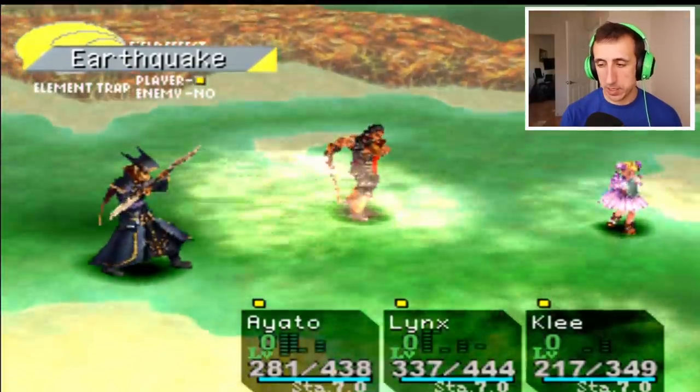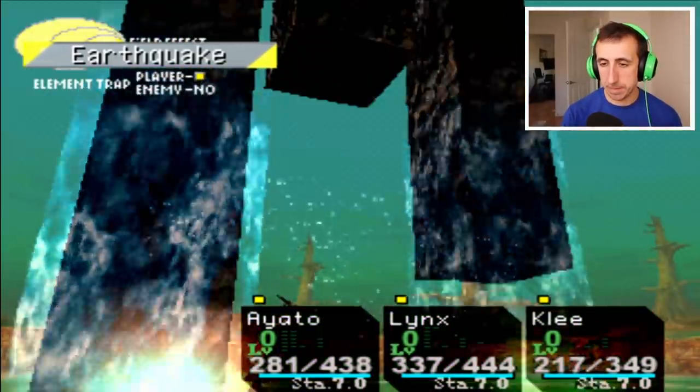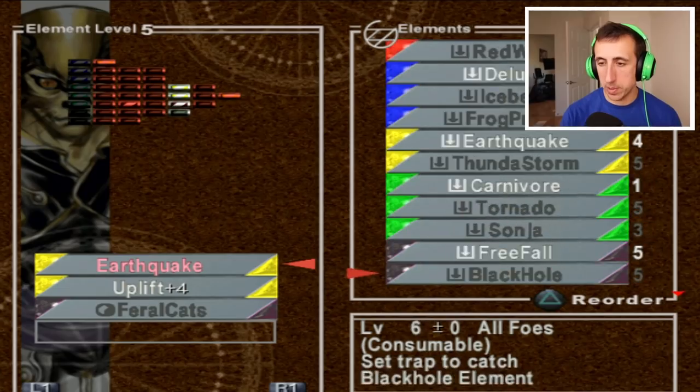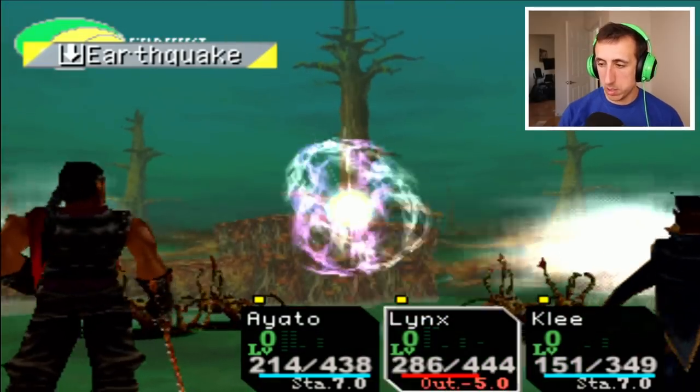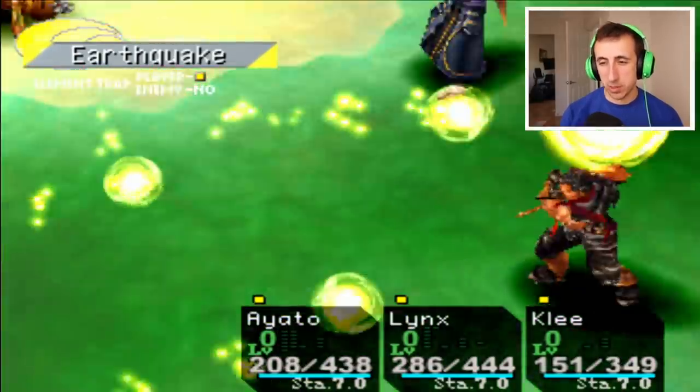Also, and this is perhaps even more important, if you notice that the enemy uses a trappable element — a level 5, 6, or 7 element — you can run away, equip the appropriate trap element, and then trap the element from the enemy, preventing them from doing damage and getting that element for your own team in the process.